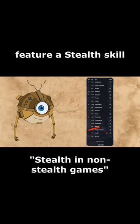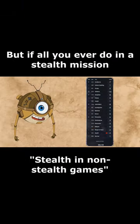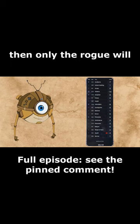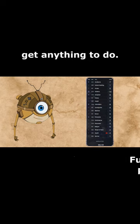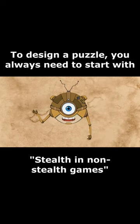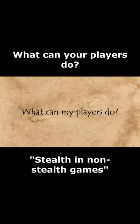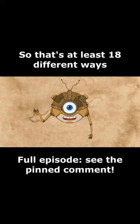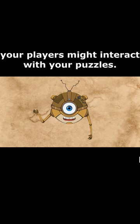D&D and Pathfinder both feature a stealth skill, but if all you ever do in a stealth mission is ask for stealth rolls, then only the rogue will get anything to do. To design a puzzle you always need to start with what your players can do, and D&D has 18 different skills — so that's at least 18 different ways your players might interact with your puzzles.